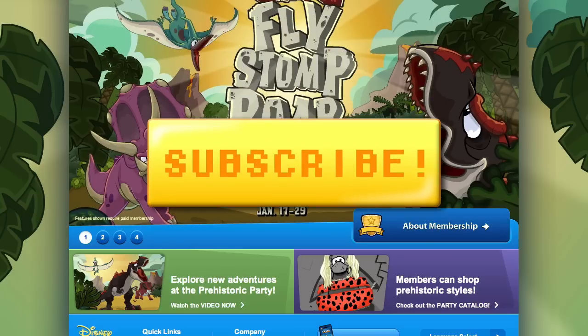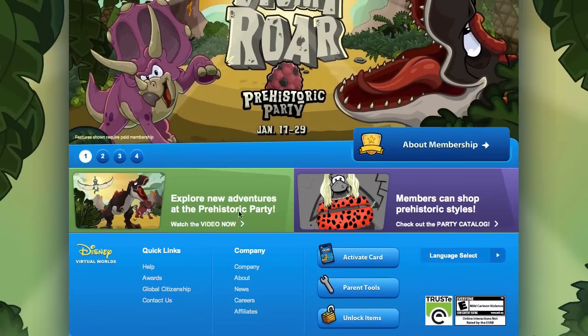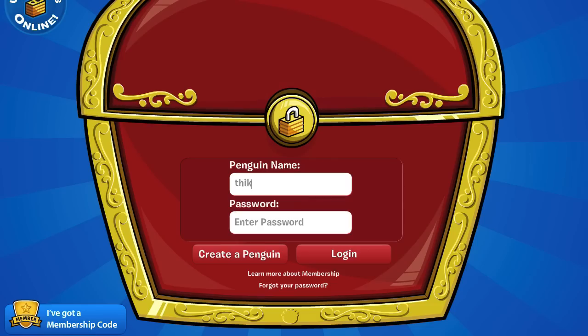Before we get to the codes, please take a second to like this video and subscribe to my channel if you want to see more Club Penguin codes videos. All you have to do to enter the codes is go to clubpenguin.com, scroll down to the bottom, click 'Unlock Items,' and log in.